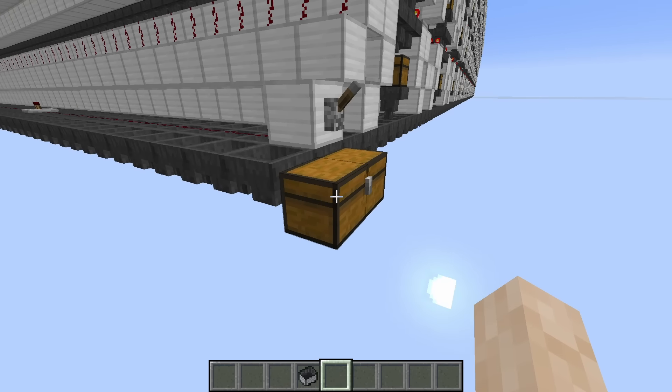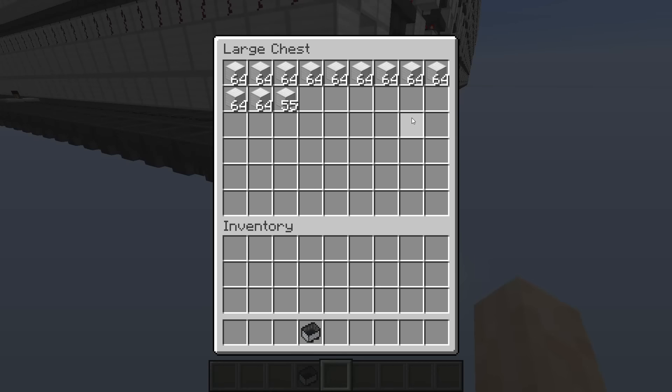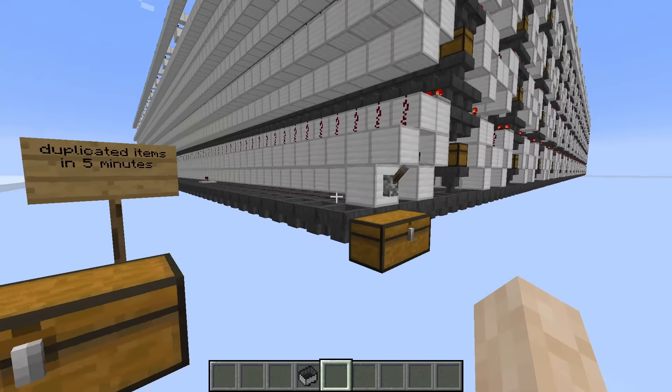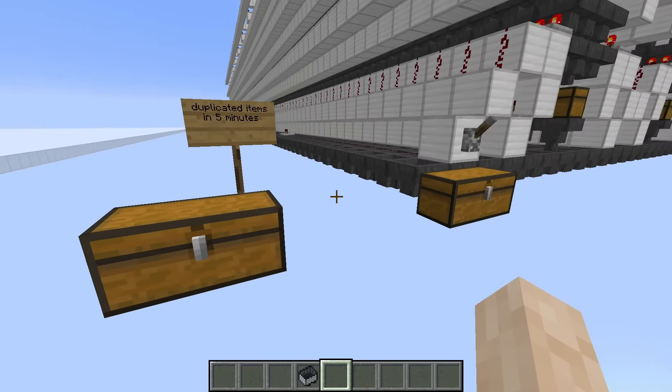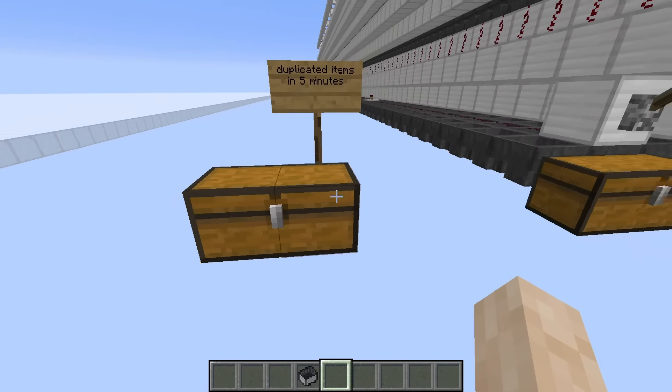Duplicated items will go into this chest. It will take a while to fill up the chest because the tick speed is slower, but you can get a lot of items in just 5 minutes. Just take a look at that chest.